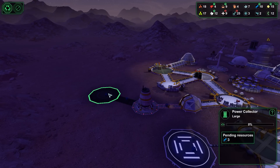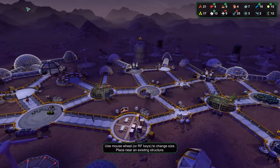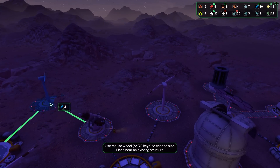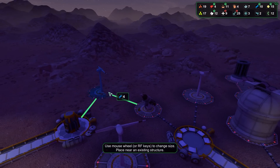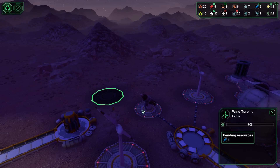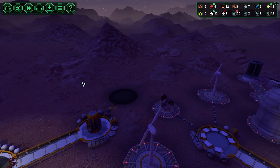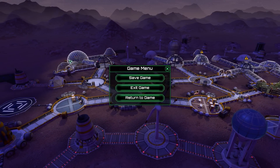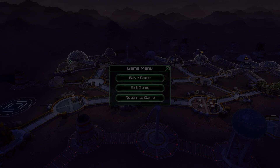We'll just have this one more power collector for right now, and then one more wind turbine right there — you're going to attach to that side. So I'm going to wrap it up right there. This is Planet Base, my name is Negark, and thank you for watching.